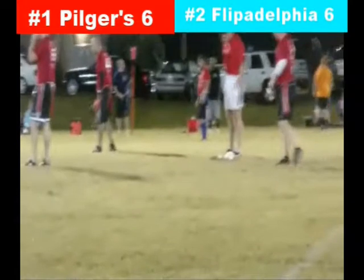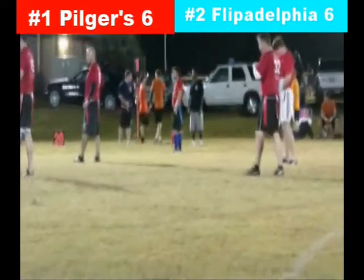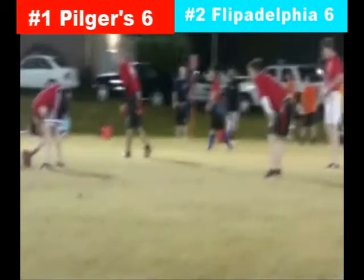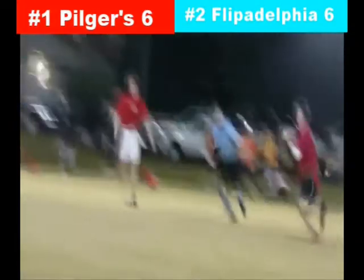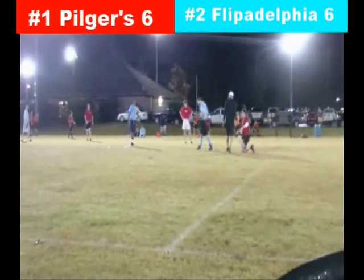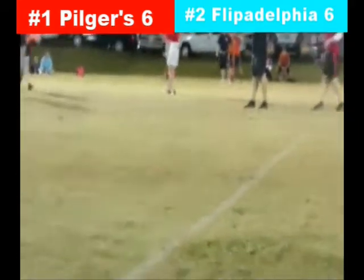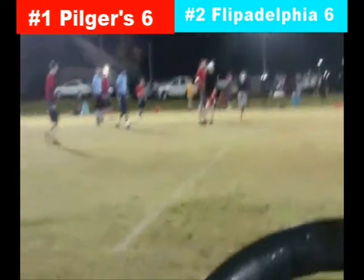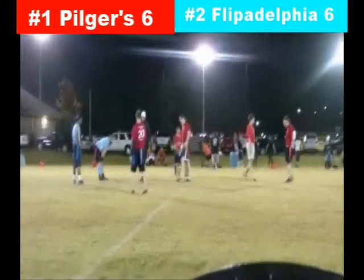The man in the backfield joins Pilger to his right as he calls out the play with a number sequence. Pilger drops straight back this time. Flipadelphia sends one defender who forces him left — and he's sacked before the pass! A nice play by the Flipadelphia defender to sack the elusive John Pilger and send them all the way back to the 34 yard line. Second and 20 coming up.